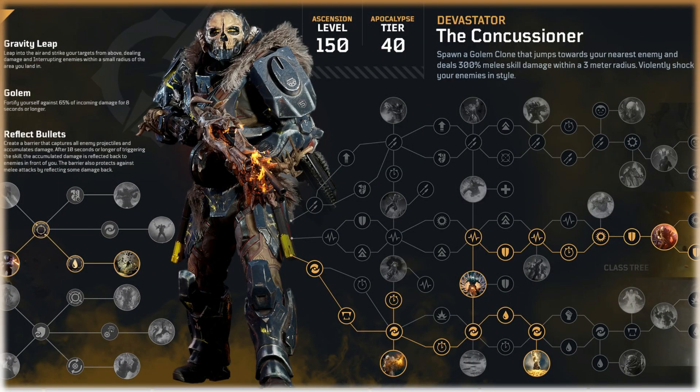Next up, we've got the Devastator's gear set, and this one's called the Concussioner. This looks absolutely awesome — it kind of gives me the crossbones Marvel look with a bit of Vagabond going on about it. The set bonus: spawn a golem clone that jumps towards your nearest enemy and deals 300% melee skill damage within a 3m radius. Violently shock your enemies in style. That just sounds awesome, and if you're about defeating your enemies by punching them to bits, this looks like the set for you.